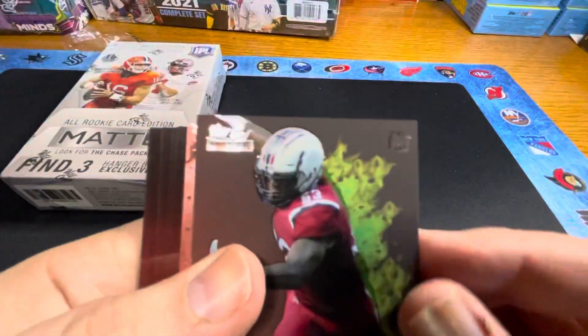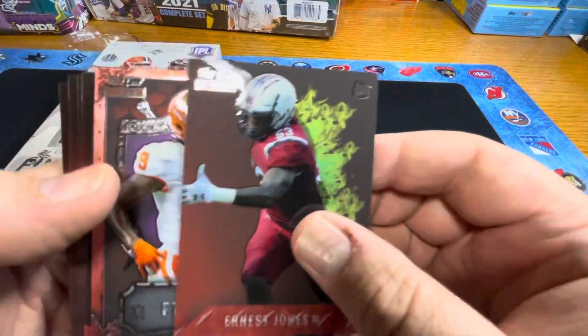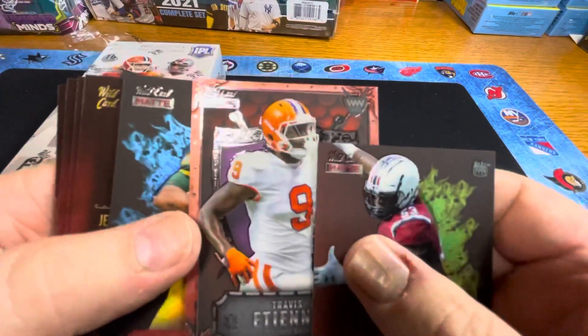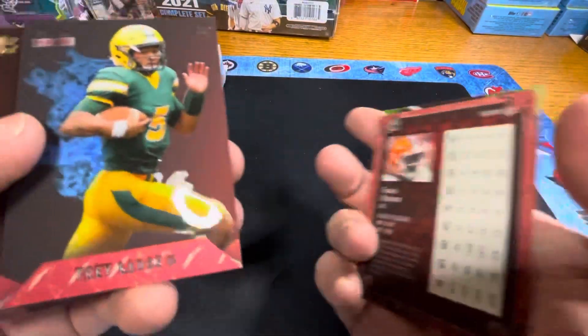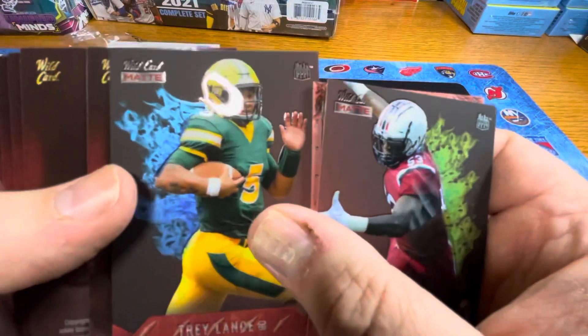We'll check out what they gave me at the Nationals as far as the Wild Card cards go, and I'd be curious if they're the same design. There's Ernest Jones. Travis Etienne. I don't know if any of these are numbered — they've got a weird rubbery feel to them, which is interesting. Trey Lance.